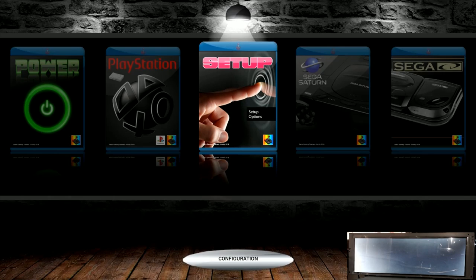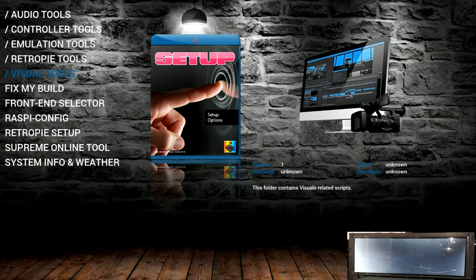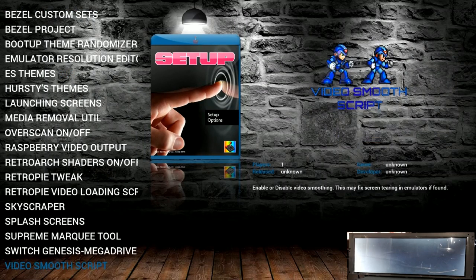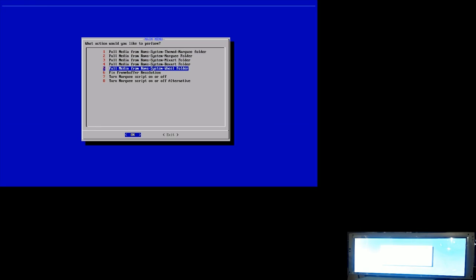This is all brand new. Obviously I've been playing with this for about a month or so now, but this is all brand new for you guys. A lot of times people may say they got the latest and greatest, and then we look at it and it was like three or four months old. So first thing we're going to do is go to Visual Tools, then go to the Supreme Marquee Tool, hit OK, turn it on, go to Apply, and keep your eye on the bottom right screen for the LCD marquee.